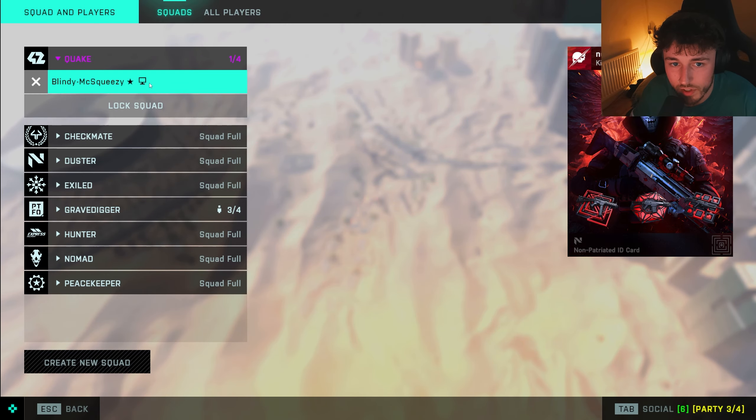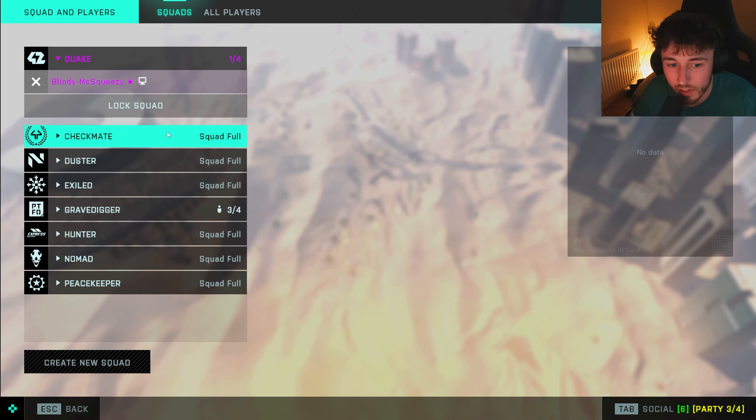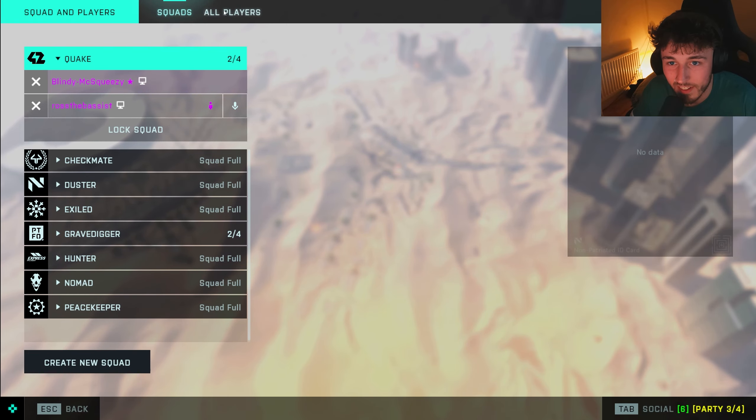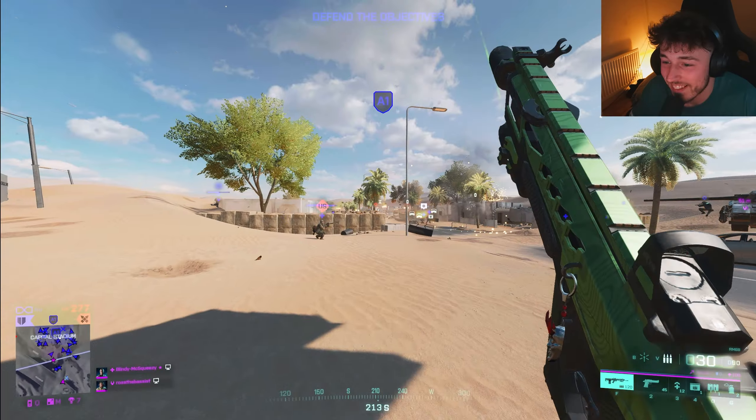I'll make a new squad, Ross. If you want to join, it's called Quake. Do you know what rhymes with Quake? You're disgusting. I wasn't even going to say that — I was going to say tape. But there you go. I'll have to cut that out. Disgusting.